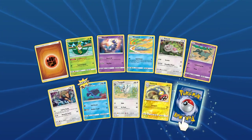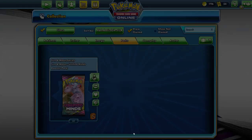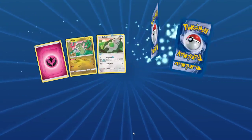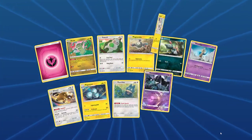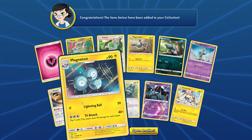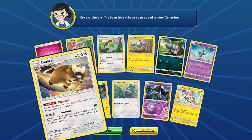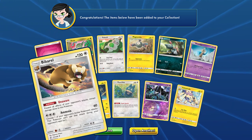Totodile, Electrike, and Excadrill — lovely. Munchlax, Golett, Necrozma, Magneton, and Revitalizer: prevent all effects of your opponent's attacks, except damage, done to this Pokemon. Decent card. Let us continue.